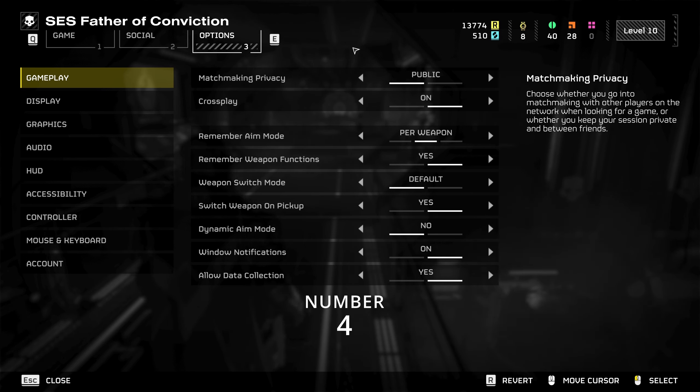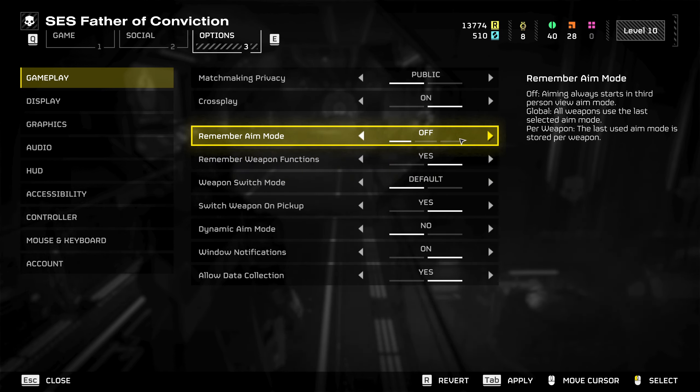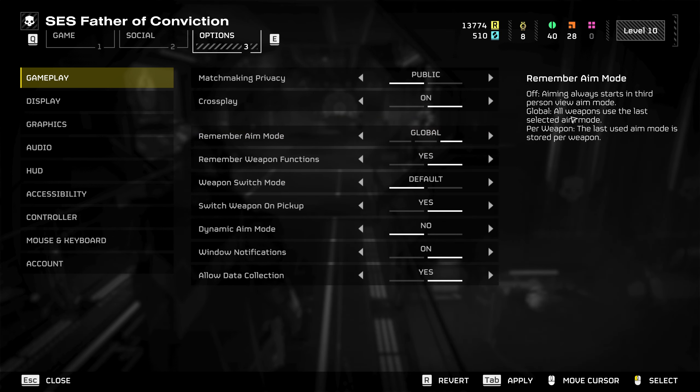Number 4. Remember aim mode. This is very useful as you can go into first or third person. This option lets you save which mode you prefer per weapon — great for switching between a long range scope and a close range weapon. Set it in the round once and it will remember, though it seems to reset upon death.